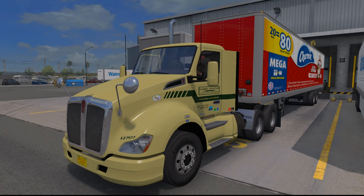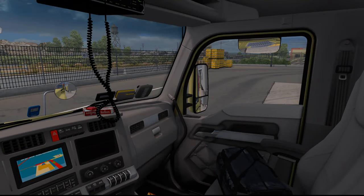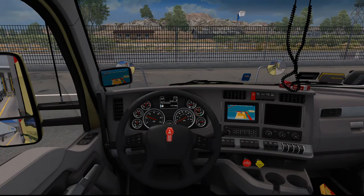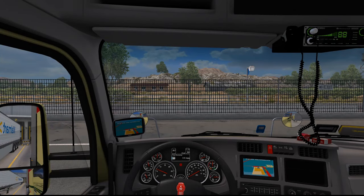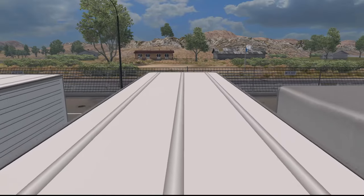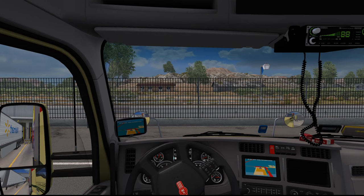Sounds much better — still using the same engine but it sounds so much better. Let's hop into the interior and open up the windows. Don't mind the two GPSs — the computer wasn't working when I first played around, but now it does. Let's test the trailer brakes and flashers — there we go, perfect. We have a Smetty trailer with a roll-up door as well. Let's get on out of here and head on out to Lubbock.